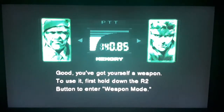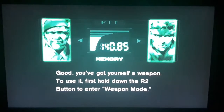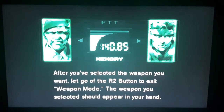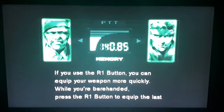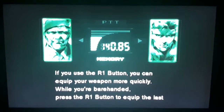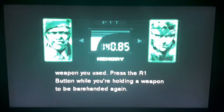Good. You've got yourself a weapon. To use it, first hold down the R2 button to enter Weapon Mode. Then select the weapon you want with the Directional Button. After you've selected the weapon you want, let go of the R2 button to exit Weapon Mode. The weapon you selected should appear in your hand. To use the weapon, follow the directions displayed in the window. If you use the R1 button, you can equip your weapon more quickly. While you're barehanded, press the R1 button to equip the last weapon you used. Press the R1 button while you're holding a weapon to be barehanded again.